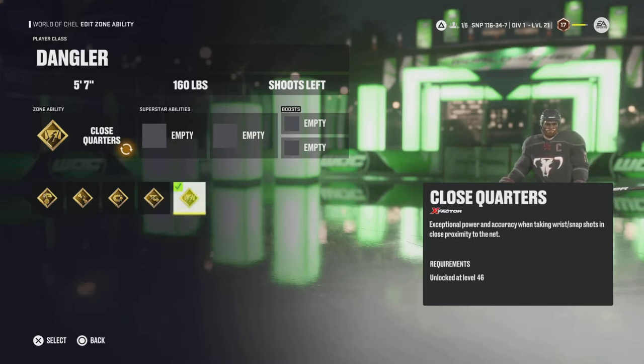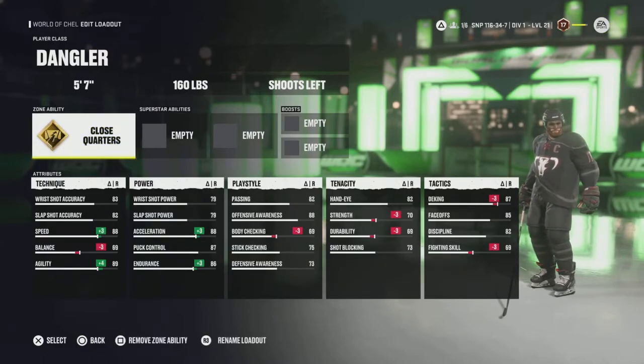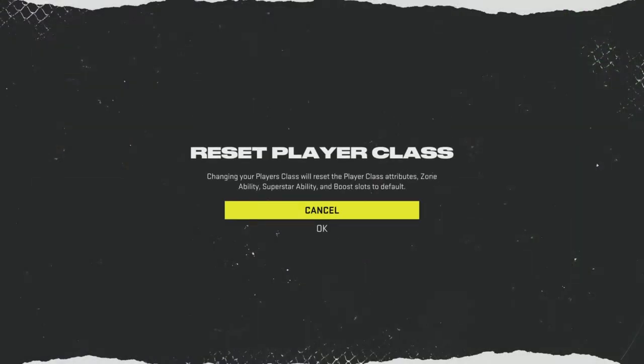Next is Close Quarters — this one is a staple to the Dangler. The Dangler doesn't get the highest shot, but to make him deadly, this is what you want. You can come in with Ankle Breaker, Elite Edges and Puck on a String and just dangle past anybody. But when you don't have the room for all that and just need to snipe while keeping those quick hands and the shifty ability of the Dangler, Close Quarters is your skill. Those are the base stats for the Dangler at 5'11", 185.